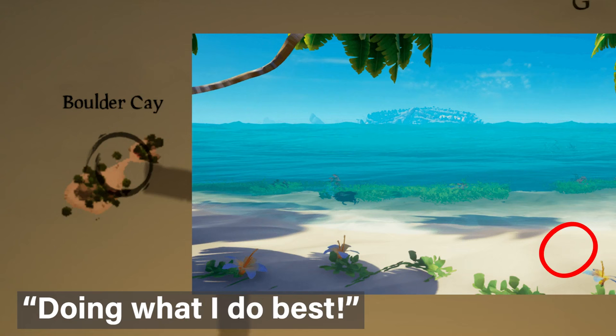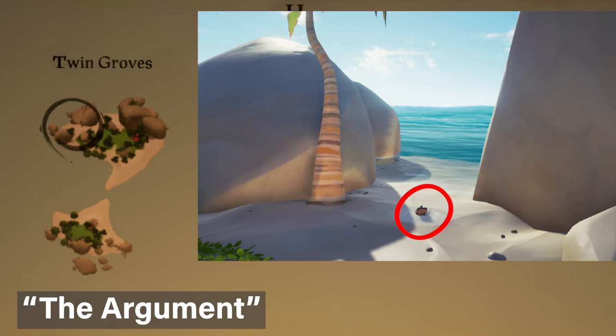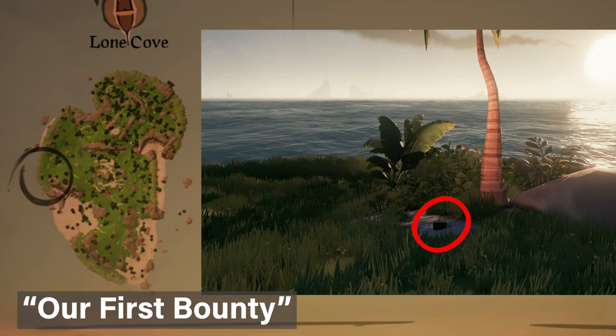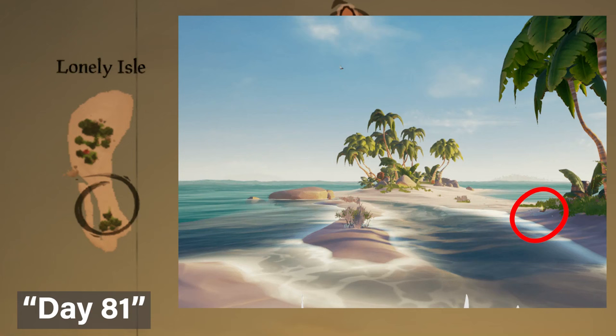If your story begins with 'Doing What I Do Best,' you need to go to Boulder Cay and dig between the two palm trees, closer to the straighter palm tree. If your story is 'The Day We Found Our Pendants,' go to Sea Dog's Rest and dig at this location marked on the map. If you have the argument story, head to Twin Groves and dig between these two rocks to find the treasure. If you have 'Our First Dance,' you can dig up the treasure at this spot. If your story is 'The Perfect Plan,' head to Sailor's Bounty and dig under the two green and blue floss things on the ground. If your story is 'Our First Bounty,' go to Lone Cove on the left side by the tree closest to the ocean and dig there. If your story is 'Our Vows,' head to Smuggler's Bay and dig just before the wooden bridge. If your story starts with 'Day 81,' head to Lonely Isle and dig at around this spot.